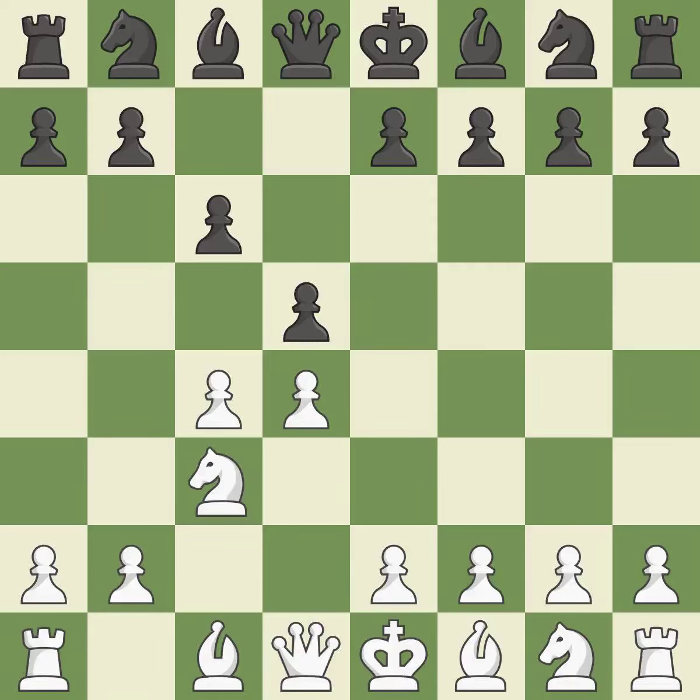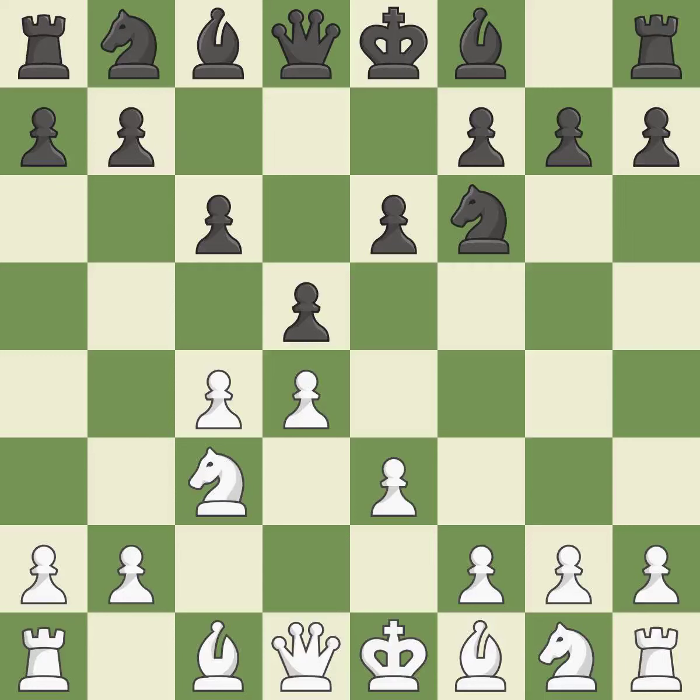The battle for the e4 square is launched by Nc3, attacking the d5 position. This develops a knight from its starting square, activating it. This defends the attacked pawn. The bishop is prepared to grow into a functional square. Nf3 controls the e5 square, advances the knight toward the center, and helps the d4 pawn. This develops a bishop off its starting square, getting it into the action. It is the last book move.